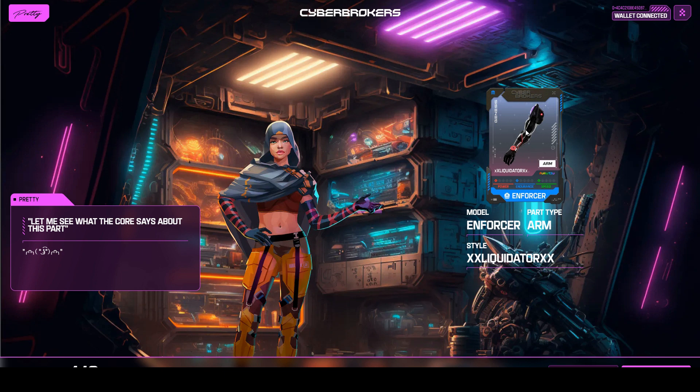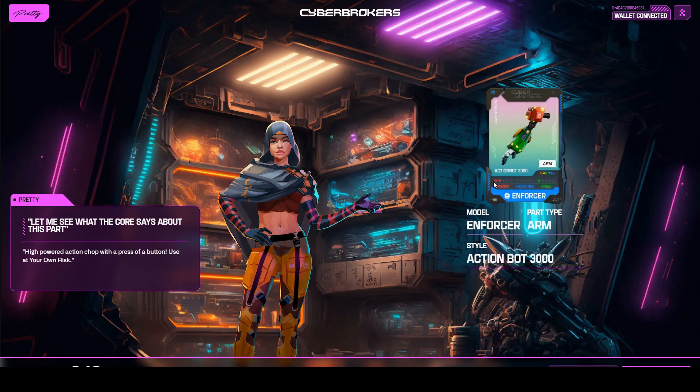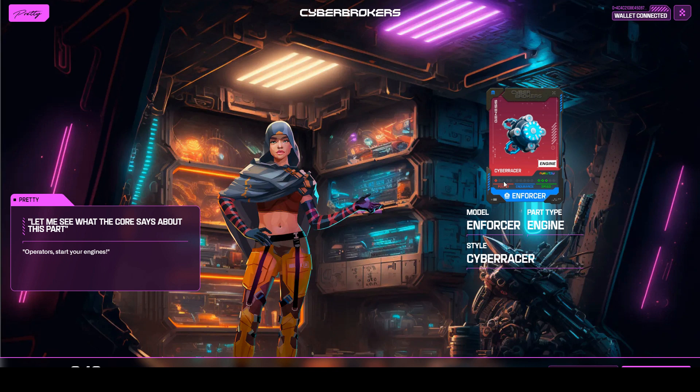That's the first arm I've got. These are very low-end ones — you can see they have the minimum power, endurance, and speed. The next one is another Enforcer arm with a bit more power but no endurance. There's clearly a randomised drop here. Here's an engine with pretty good speed but not so good endurance. Another engine — this one's got no speed. And here's the head, which looks pretty funky. Then the body, another arm — I've got quite a random selection. And then legs, and some more legs.